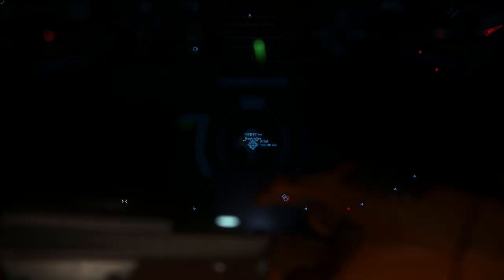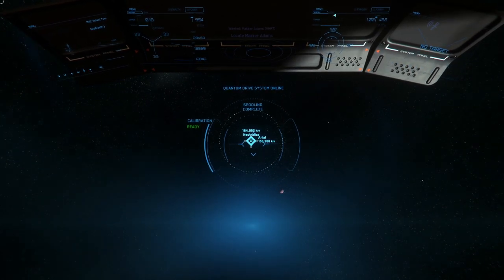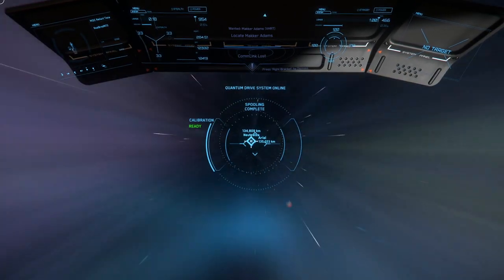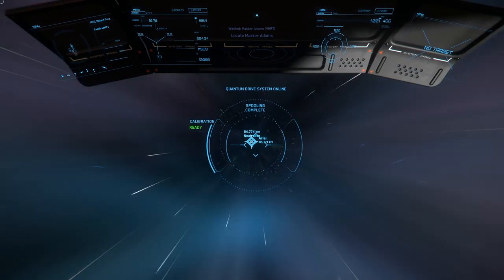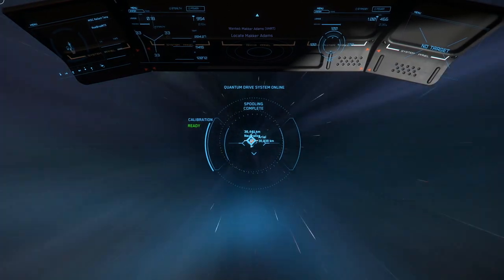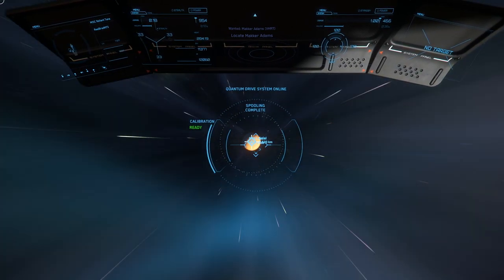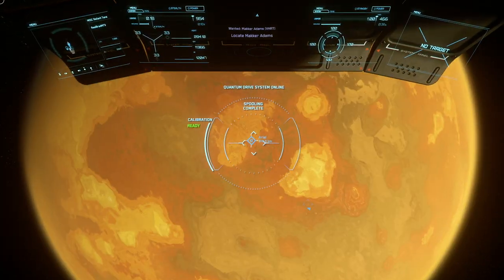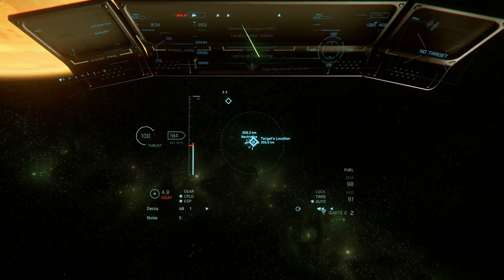We're at 272,000 alpha UEC now. We pretty much got 70,000 from that last mission. So if we double that, that's 140,000 plus a couple extra of these little side missions. We've got a couple extra of these little side missions here to pad things out.